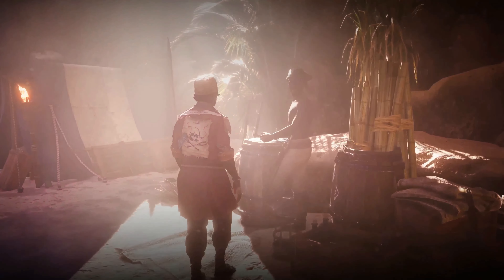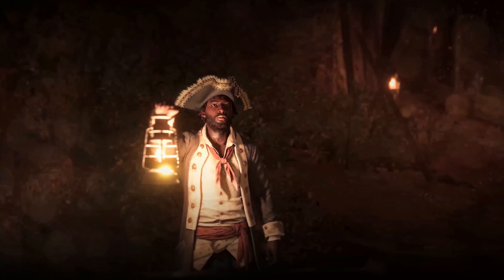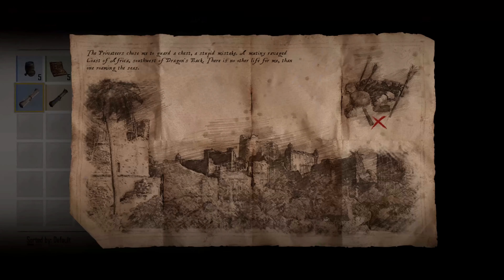Here, you can trade with traveling merchants and clandestine smugglers selling rare and illegal goods. Uncover buried bounties at outposts as you decipher treasure maps obtained through your voyages.